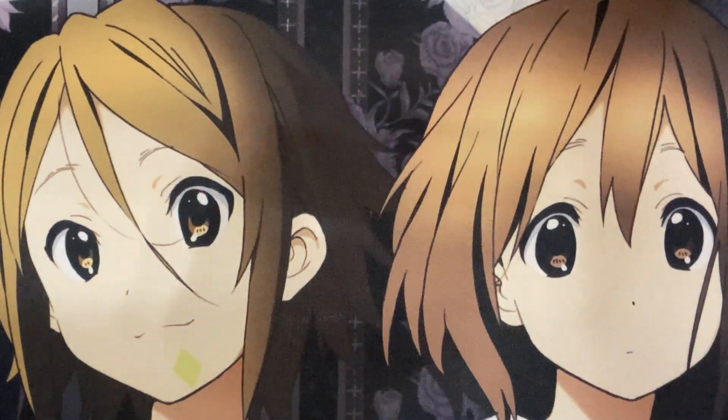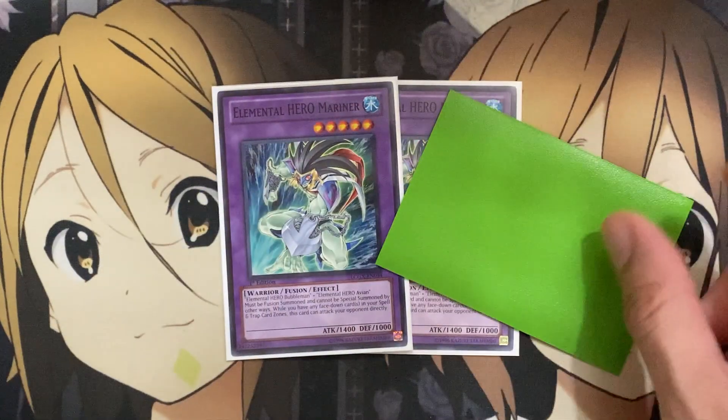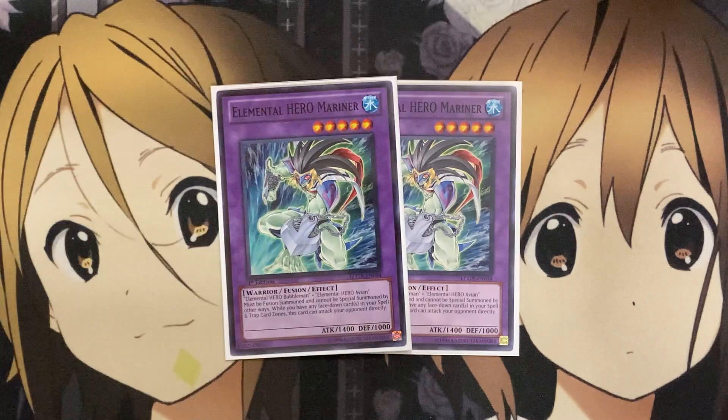Moving on to the extra deck, I run two Elemental Hero Mariner. You have both the Polymerization and Miracle Fusion options so you can get this card out twice even though we only run one Bubble Man. It must be Fusion Summoned and cannot be Special Summoned by other ways. While you have any face-down cards in your spell and trap card zone, this card can attack your opponent directly, so even just setting up one counter-trap lets it hit your opponent directly. Being able to use Favorite Hero means it gains attack equal to its defense, so you can swing into your opponent directly with this card as well.